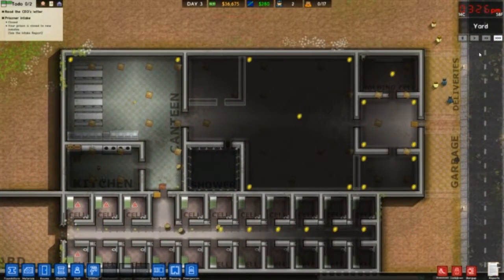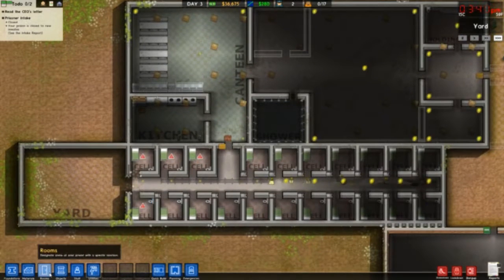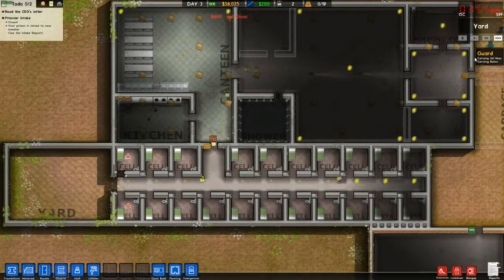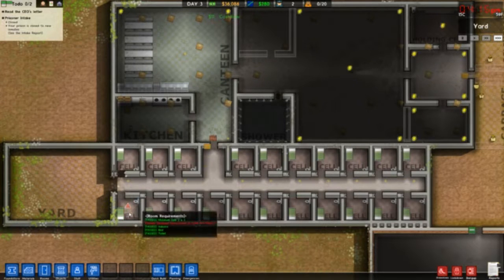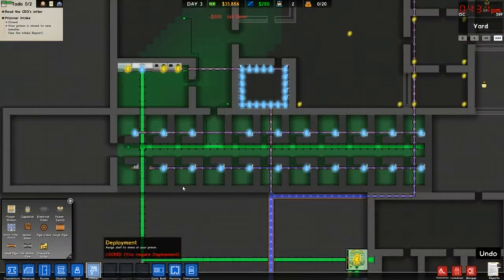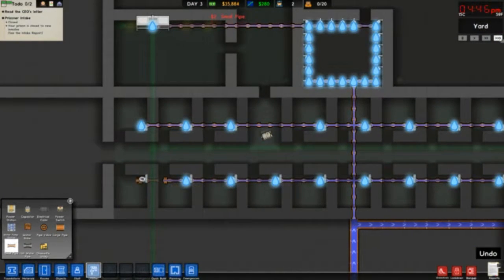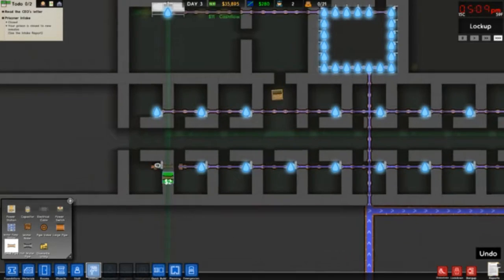I think we're almost done, almost ready to take in prisoners. What the hell — I forgot to put the cell doors on! Well I'll be a monkey's uncle. I think we're done — nope, forgot to put a cell door on that one too. And you still need water. I swear if the water doesn't reach through this pipe into the toilet, that's gonna be a problem.